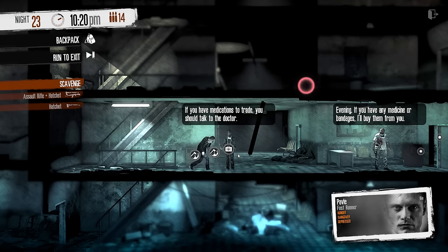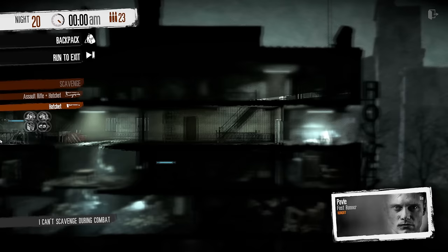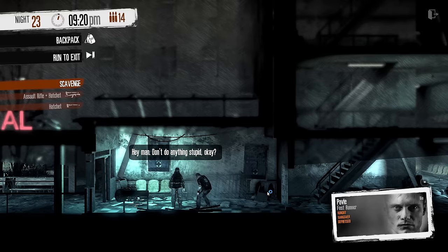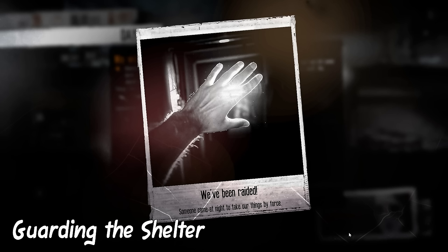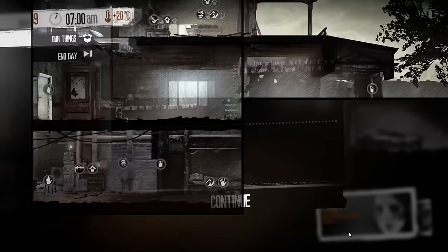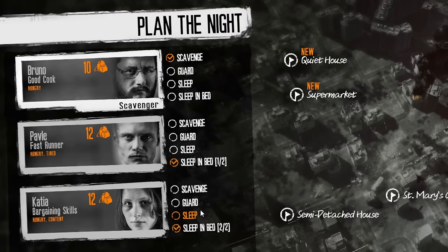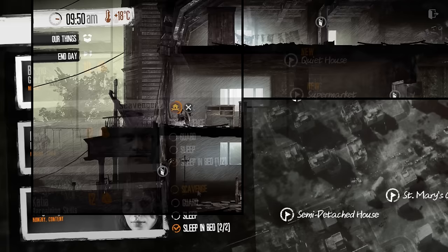Wounds — but to talk about wounds, we need to talk about the second half of the game first: nighttime. At nighttime, you decide who in your group of survivors gets to sleep, who guards the shelter, and who goes outside to scavenge. At night, there will be occasional raids caused by looters trying to forcibly take supplies from your shelter, resulting in loss of valuable items and injuries. Failure to guard the shelter can also cause your survivors to become sad and eventually depressed. A good way to prevent this is by assigning survivors for guard duty or building up defenses for your base.